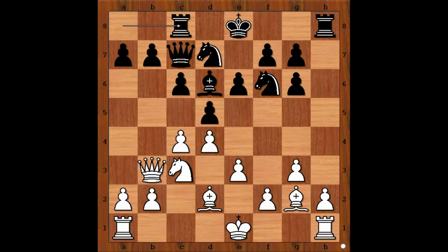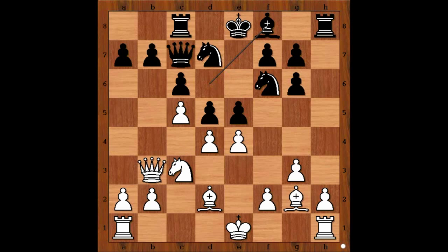Maria played e4, threatening e5 for the king, bishop and knight. E5. C5 attacking the bishop. Bishop to f8. e takes on d5. e takes on d4, attacking the knight.